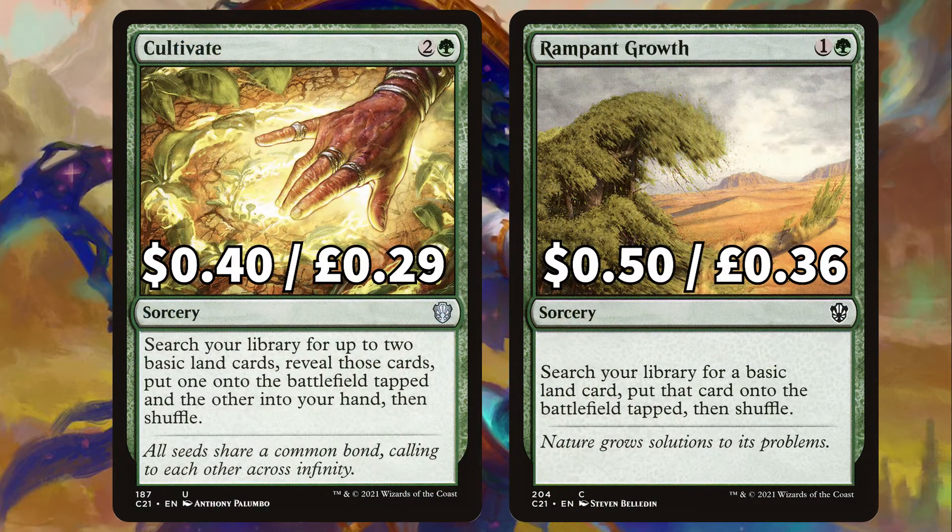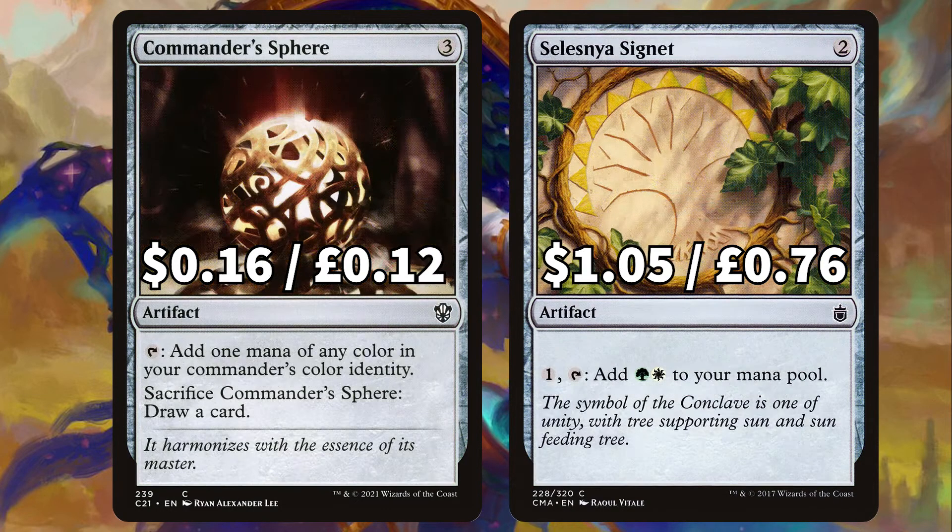We've got Commander classic Cultivate to search our library for two basic lands, putting one on the field tapped and the other in your hand, and Rampant Growth to search our library for a basic land putting it onto the field tapped. There's Commander Sphere to add white or green with the added option to sac for some card draw, and Selesnya Signet to pay, tap, and add Selesnya.